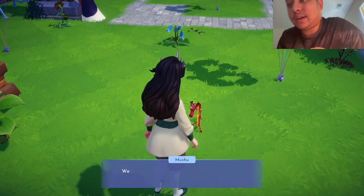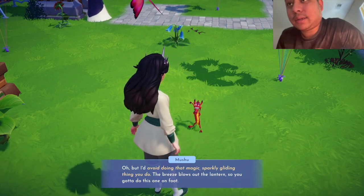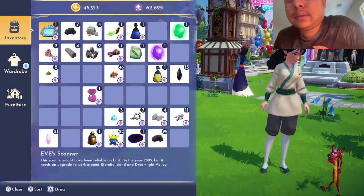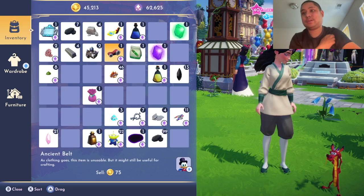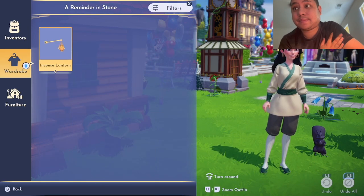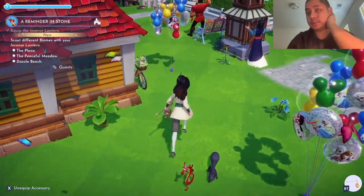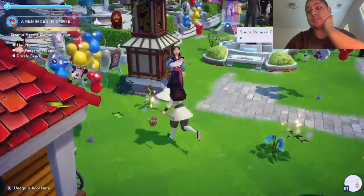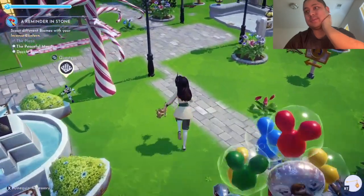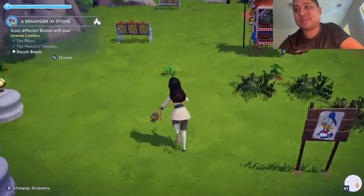And then I go for the dialogue and read them quickly. And then I get a lantern from him. Then I equip the lantern and... look how crowded my valley is! I can't even see the lantern! This is the lantern right here. Look how crowded my valley is — it's near my house and it's beautiful, that's all!